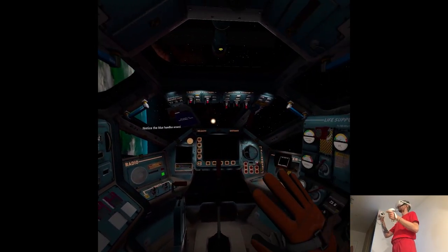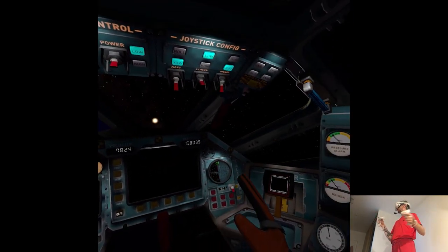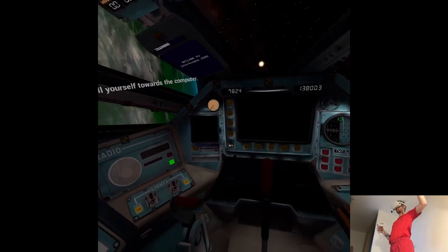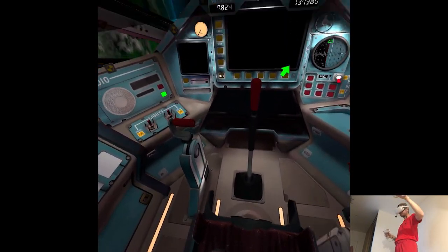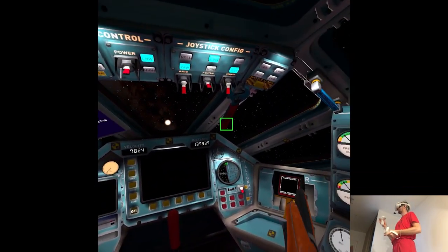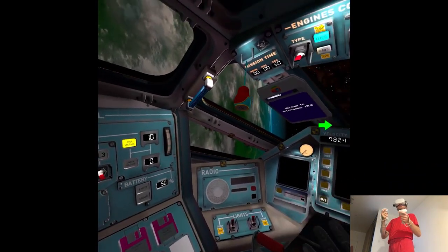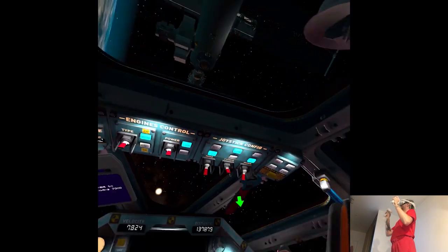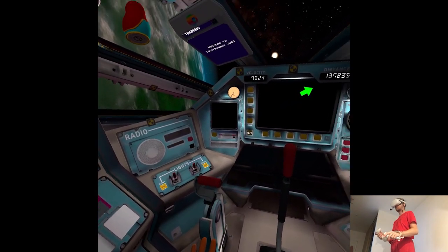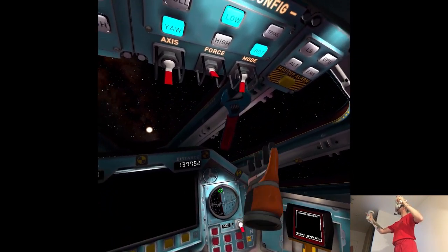Notice the blue handles around. You can grab them and pull or push yourself in order to change your position on the spaceship. Now pull yourself towards the computer. Grab the wrench in front of you. We were, like, on the line. Something's going on because when I see through the lenses, it's like artifacts attacking me — pixels, it's just not even comfortable to look at. The wrench... well, grab it.